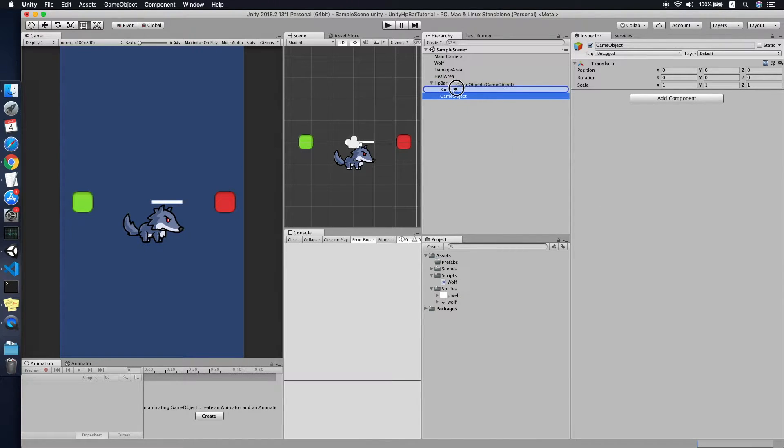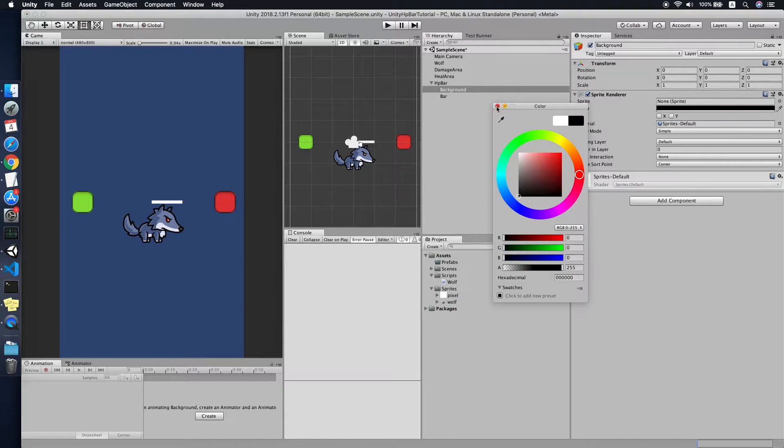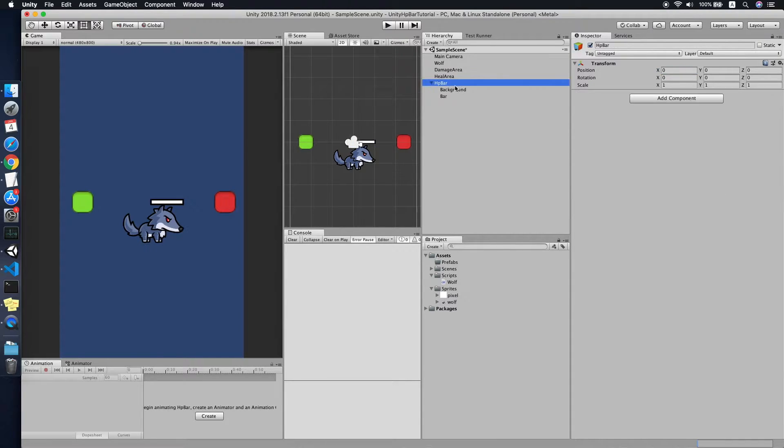Now we create a background for the HP bar. Create another empty game object called 'Background', add a Sprite Renderer, assign the white pixel sprite. Make it slightly bigger — scale Y to 0.2. Set the Order in Layer for the bar to 100 and the background to 99. Set the Z position to around negative 0.5.